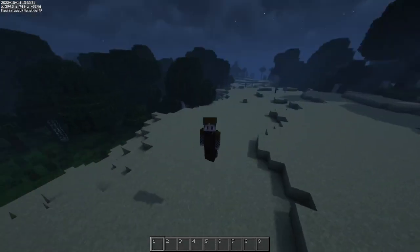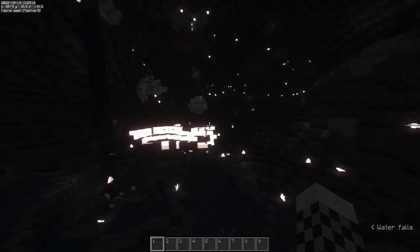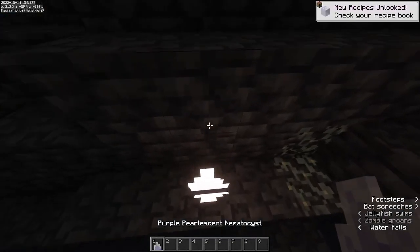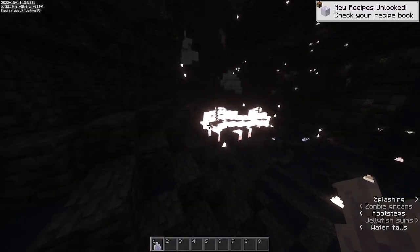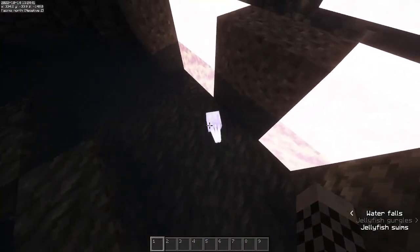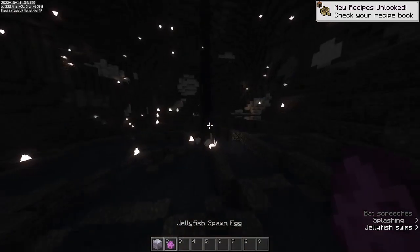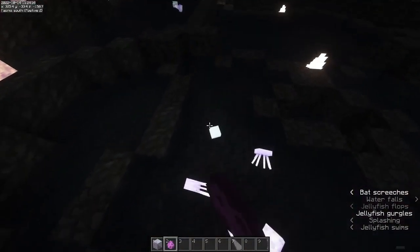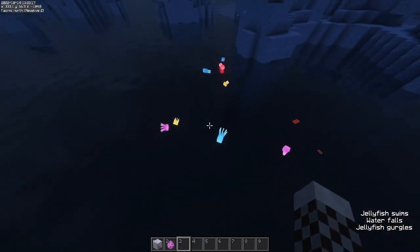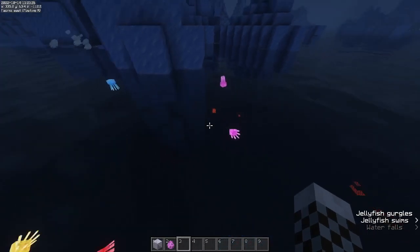Now we get to the true star of this update — welcome to the new cave biome, the jellyfish caves. In these caves you'll find cool stuff like nematocysts and mesoglia blocks, but of course the star of the update is the jellyfish. Look at this guy — it's so cool! There are many different types: red, blue, yellow, purple — you name it. The colors correlate to a new set of blocks, but before we get to those let's look at the jellyfish mechanics.